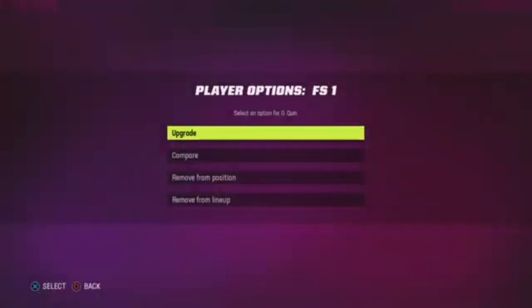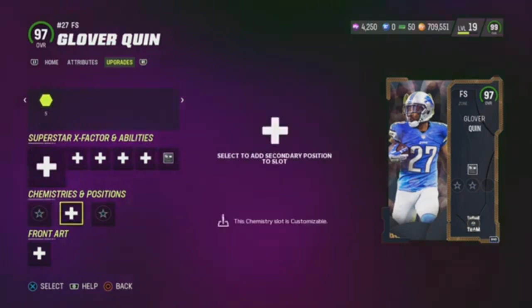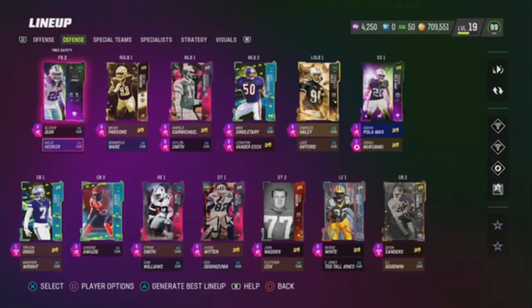We're going to start out with Glover Quinn, man — 0 AP Deep Guy Zone KO. Very good card. I got him from the Team Remix. Now we got Malik Hooker — he's just a backup now, sadly.